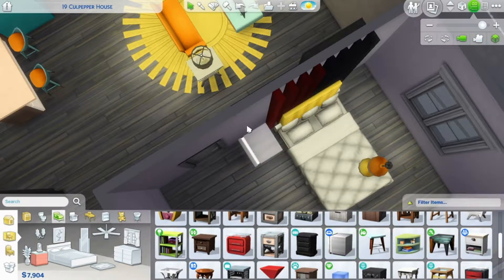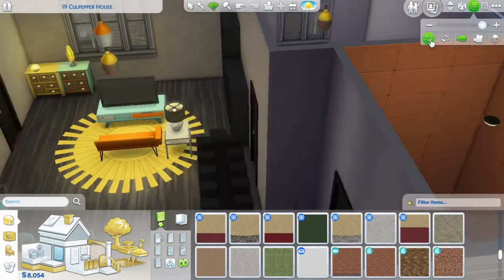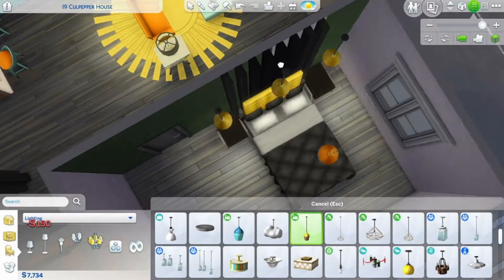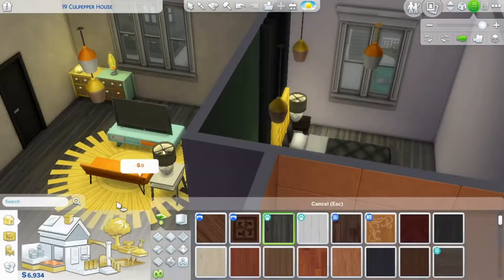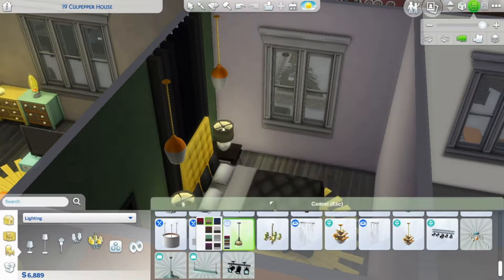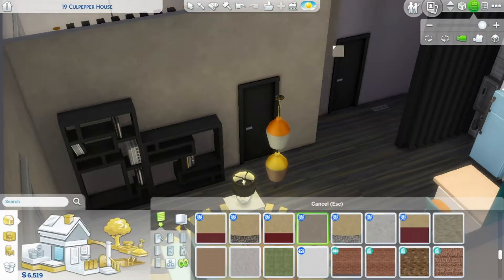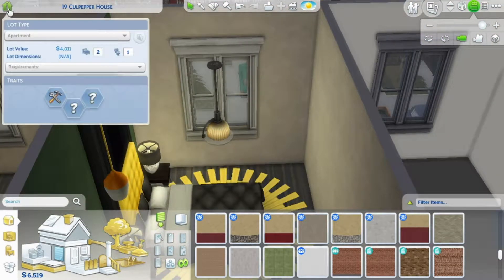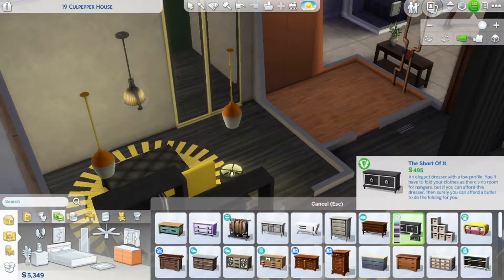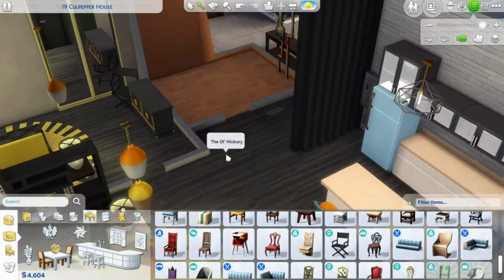I chose San Myshuno for the setting of this Let's Play. One, I never build in this world, which is a shame — it's a different setting to your normal suburban one. There's a lot of details going on; when you explore around the world there are cars and people on lower levels. I only really visit San Myshuno if my Sims are going for a night on the town. Since I don't use it myself, I thought it'd be quite a nice idea to use it for this Let's Play.